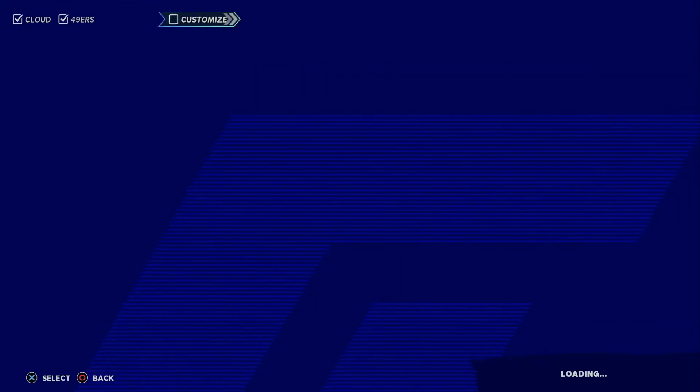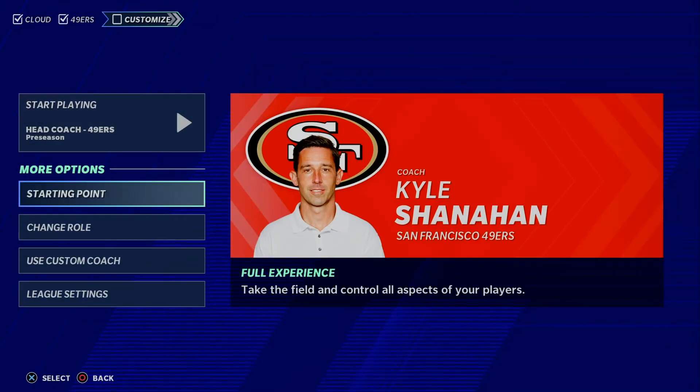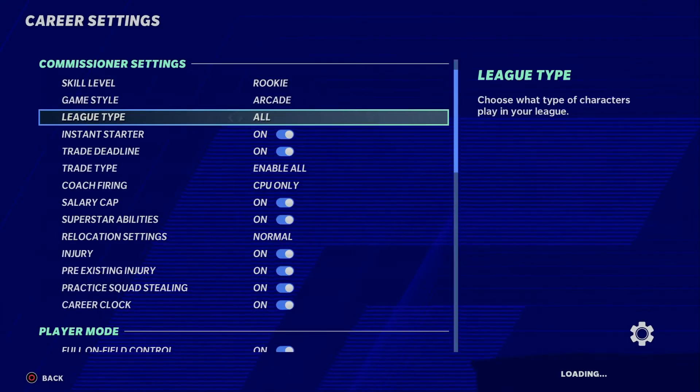Select the team you want to start your season with. If you wish to change roles or adjust options, use the tiles on the left.